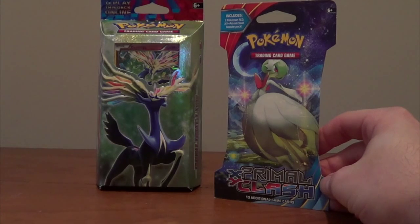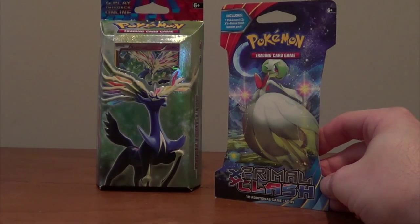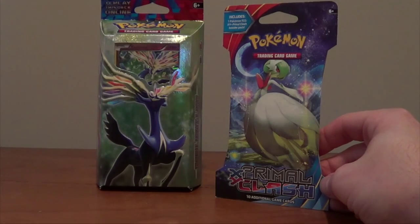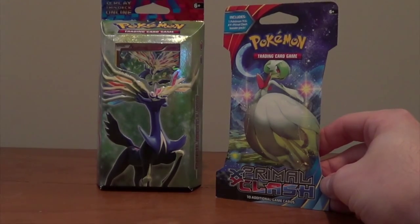Today's opening is going to be a Resilient Life deck and a Primal Clash pack, so I hope you enjoy the opening and let me know what you think. Here's what we have: a basic XY Xerneas deck and a Primal Clash pack for the day. We're going to start with the XY Xerneas deck — I'll go ahead and open it up and start pulling things out. We'll pause it right here and be right back.